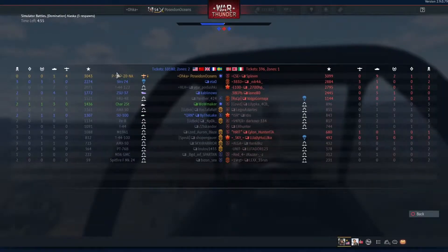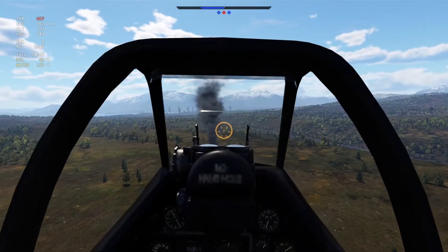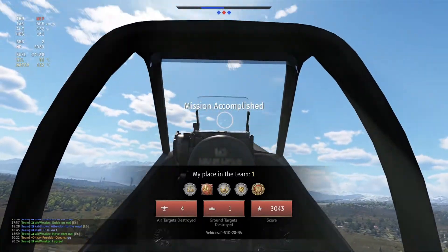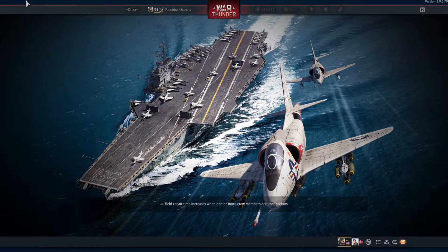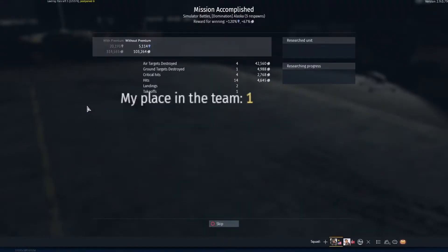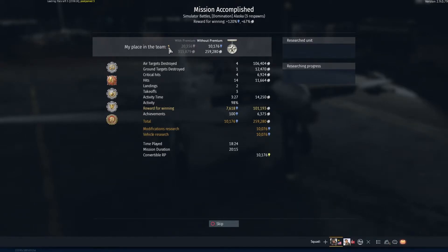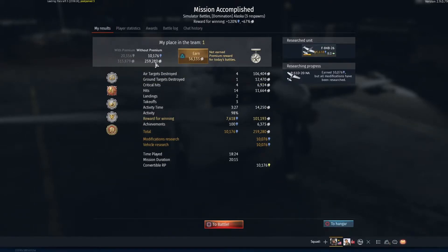By the time I took off again, the game was almost ending and we were winning — a very GG, beautiful result. Four air kills, one ground kill, quite a good game. With the 150% silver line booster and no premium account, you can see it really paid off. The game duration was around 80 minutes, so very well earned. I hope you guys enjoyed — leave a like, a sub is always appreciated, and fly safe, have fun, and good luck. Bye bye.